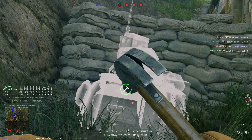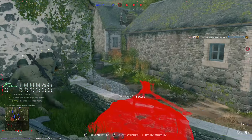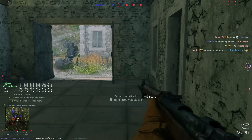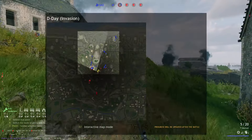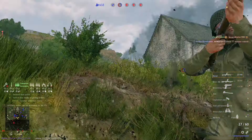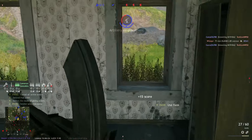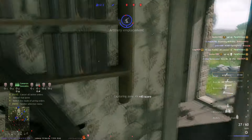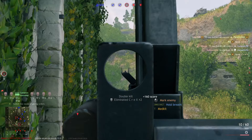Point two is much easier and shorter: it's marking. Marking isn't hard to do — you click the V button, or as I've recommended in multiple videos, bind marking to the shooting button (left mouse button). That way, whenever you shoot for almost all weapon types, you automatically put a marker. This means you're marking thousands of times during a game, giving your team constant information. Not only teammates but also your bots react to the marks.